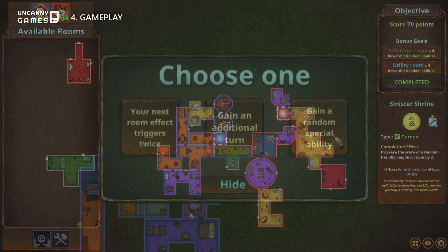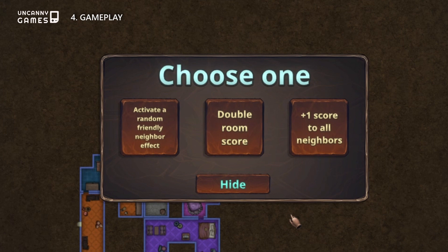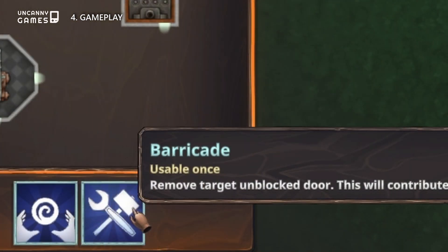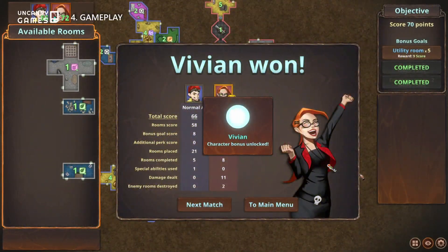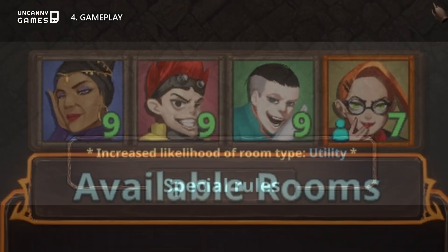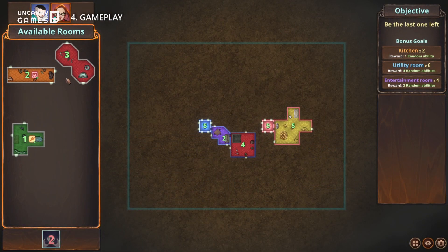Mixing and matching the room types, and completing as many rooms as possible by connecting all doors, nets you even more special bonuses and abilities, while racking up a high score. You can face up to 4 opponents in some games, and some maps may have special win conditions and restrictions, such as reduced building space or several bonus objectives.